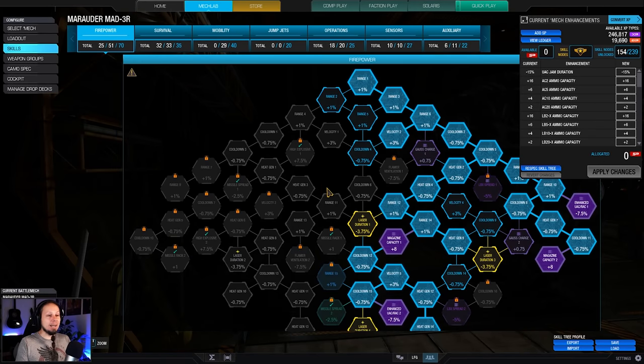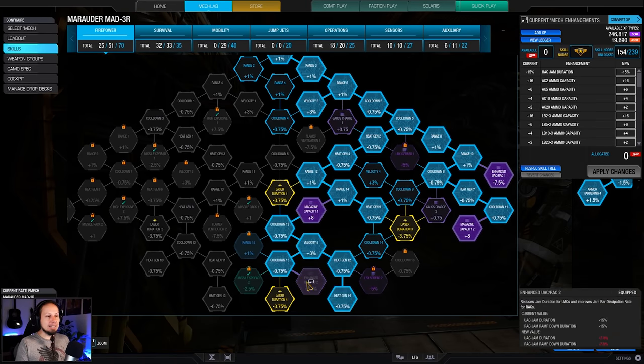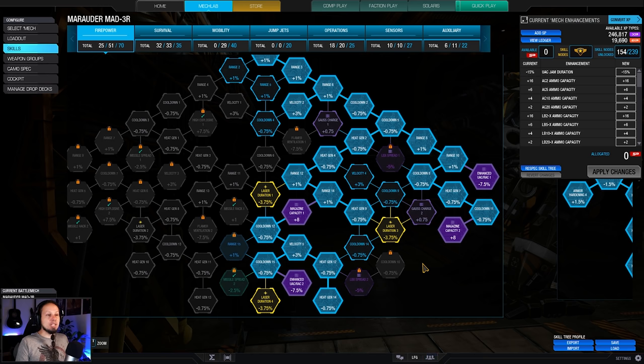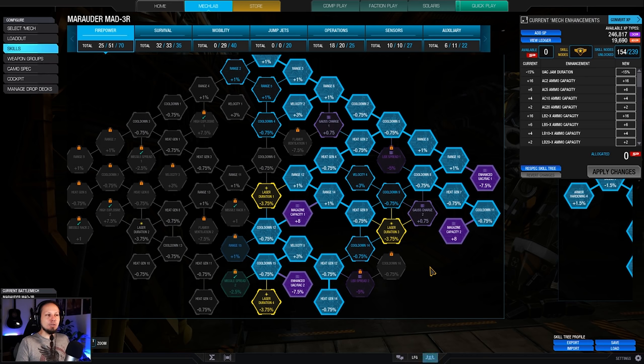Let's take a look at the skills before we dive into the games. We have invested into magazine capacity, enhanced UAC, and rotary autocannon jam duration — or ramp down. That's really helpful because it makes your rotary autocannons ramp down quicker so you can start firing again sooner. We are firing in bursts — spinning up the barrels until we get jam chance, then ramping it down and re-engaging. I was skipping cooldown mostly, because cooldown doesn't help your rotary autocannons and they are the main weapons.